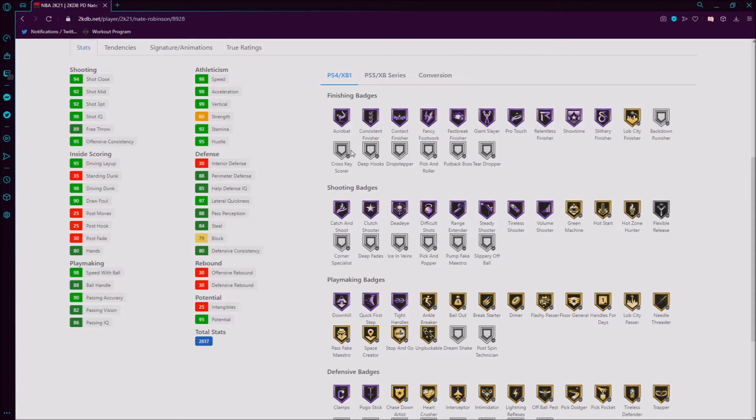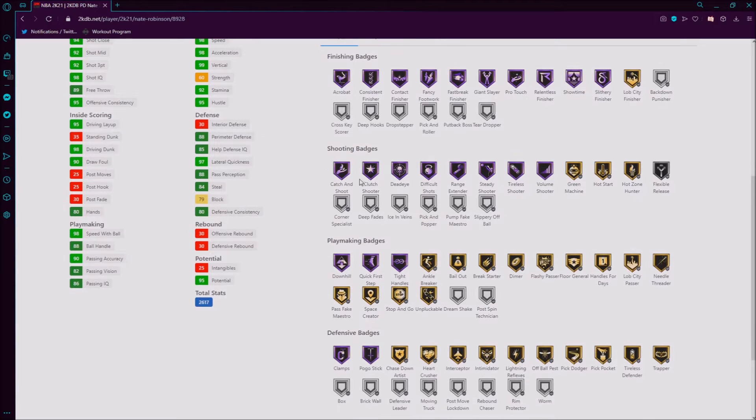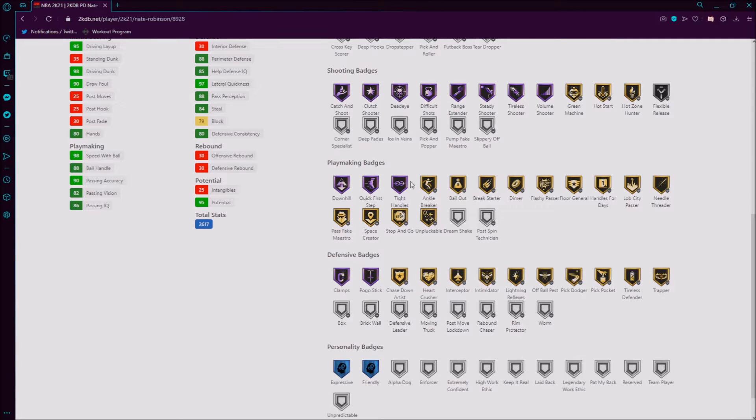If I'm running baseline or running across the paint, I can get a good shot. The most important badges here are Hall of Fame Deadeye and Range Extender — those are the two main ones I look at. Volume Shooter and Tireless Shooter as well. Green Machine and Hot Zone Hunter would have been great on Hall of Fame, but having those on gold is still pretty good. Downhill and Quick First Step on Hall of Fame — pretty good.